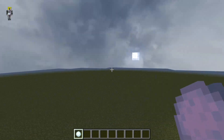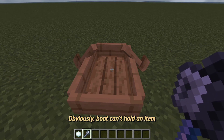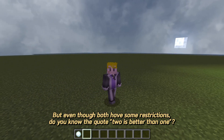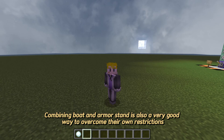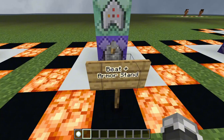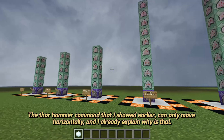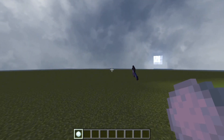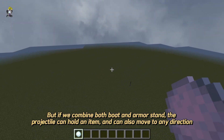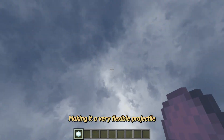As for the boat, obviously it can't hold an item. But even though both have restrictions, do you know the quote — two is better than one? Combining boat and armor stand is a very good way to overcome their individual restrictions. The Thor hammer command I showed earlier can only move horizontally, as I already explained. But if we combine both boat and armor stand, the projectile can hold an item and also move in any direction, making it a very flexible projectile.